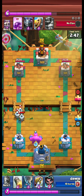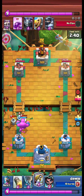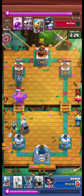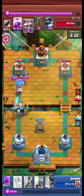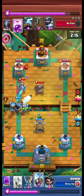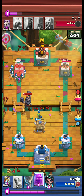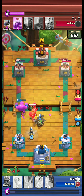Interesting play — I use my e-golem and put my sparky behind it. Ice wizard fires. The goblin fire barrel is instantly destroyed by our sparky. Wow — sparky is OP!